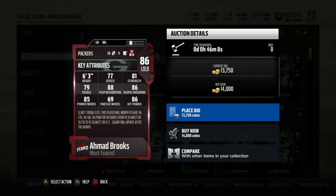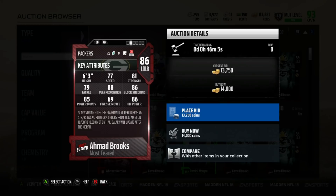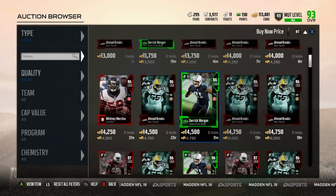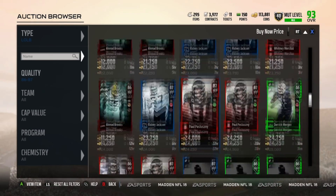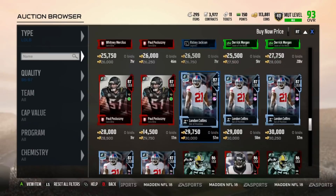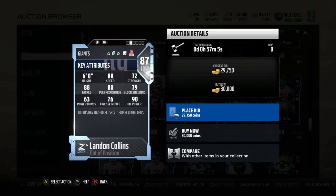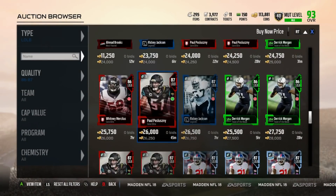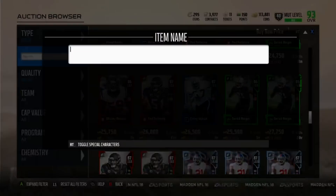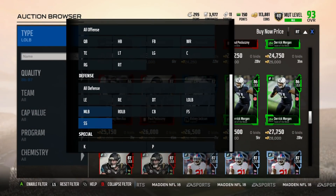If I was designing a budget squad, I'd probably get Landon Collins at my left side linebacker, Anthony Barr as my right, and put Derek Morgan and Melvin Brooks as my right and left end. That's just personally how I would do it based on having a budget to work with.